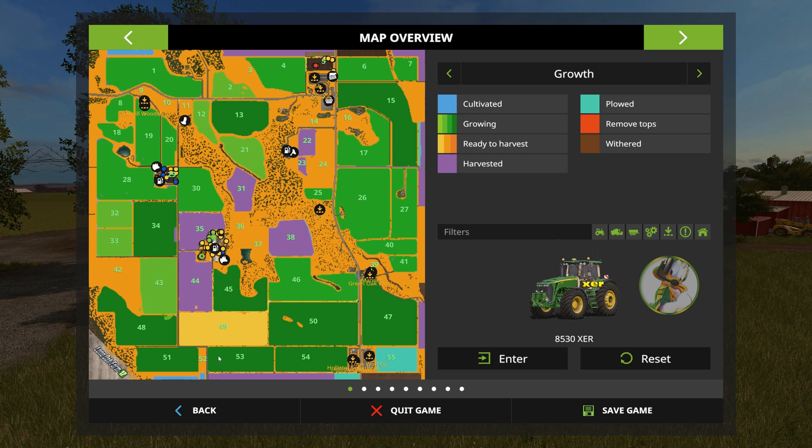Pulling up the minimap — I have grass enabled so we can see that almost all of our grass, except for field 49 which was a late transition from wheat back to grass, is ready for harvest. We're going to start harvesting some grass, get some hay bales, and store up the hay bales until the bale storage is full.